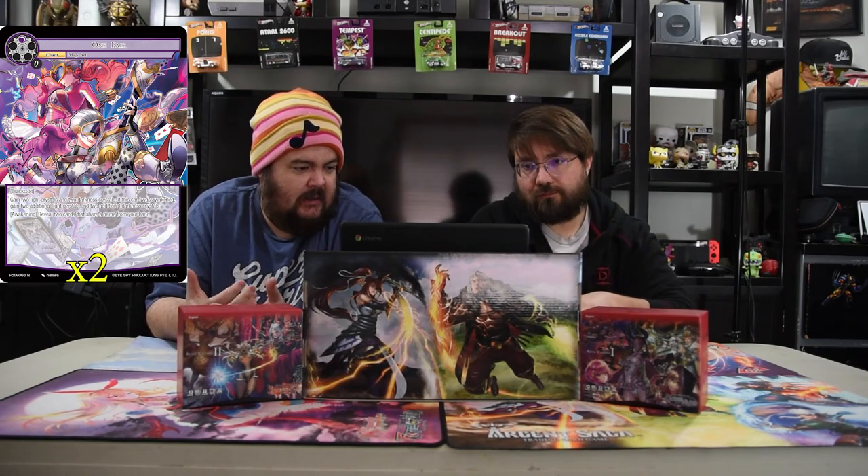Three of a Kind is our first major spell here. It's a one-drop Quick Cast: gain a light crystal and draw a card. If this card was Awakened, draw three cards instead. Awakening is: remove three cards that share the same name from your hand, or banish three light crystals. Most of the time you're going to banish three crystals to play this since having three of the same name in hand is rough, but hey, if you get it, neat.